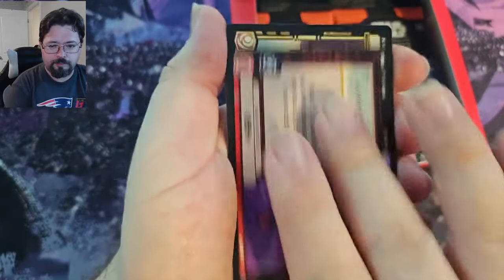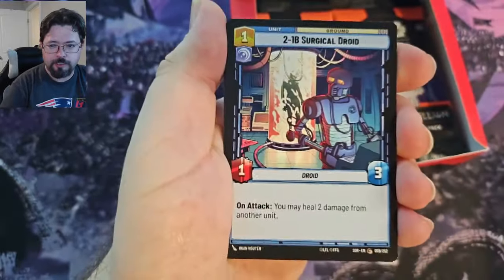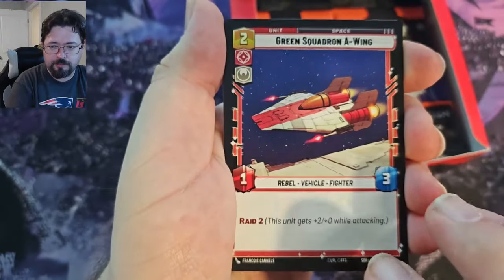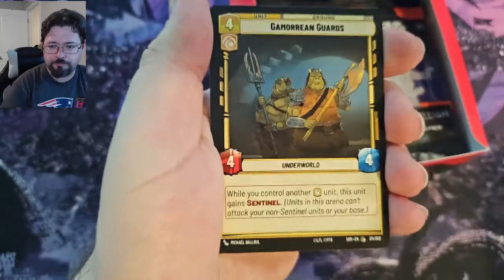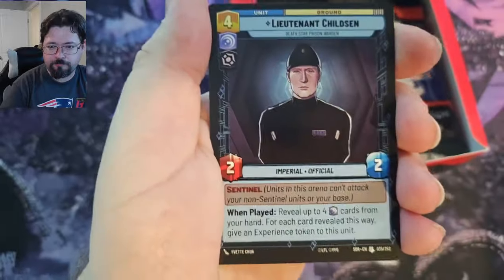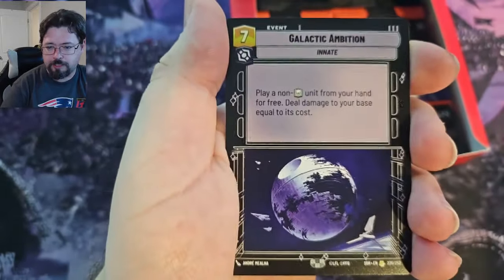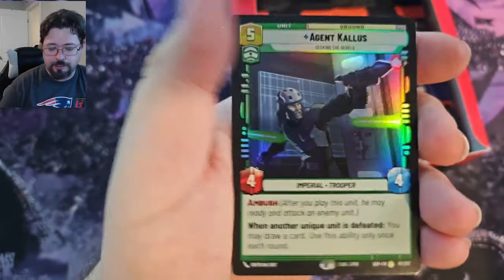Okay, we got IG-88, Administrator's Tower, Seasoned Shore Trooper, 2-1-B Surgical Droid, Strike True, System Patrol Craft, Green Squadron A-Wing, Recruit, Underworld Thug, Gamorrean Guards, AT-ST, Lieutenant Childson, Pirated Starfighter, Rogue Squadron Skirmisher, and a Galactic Ambition for the rare, Agent Kallus for the foil rare, nice.